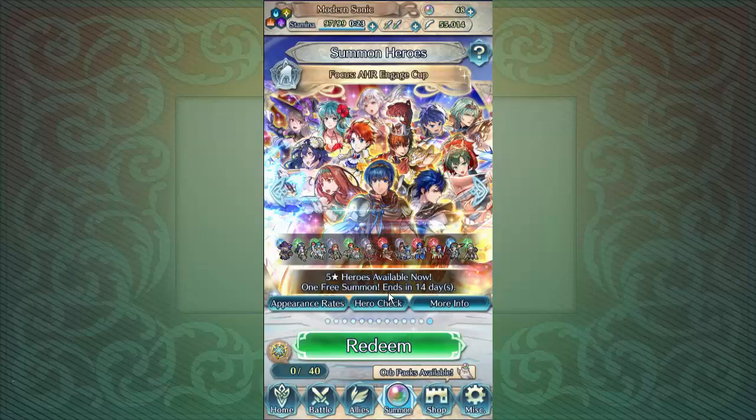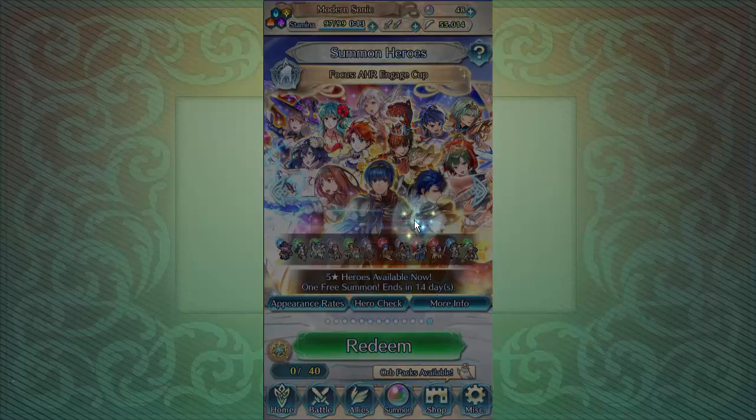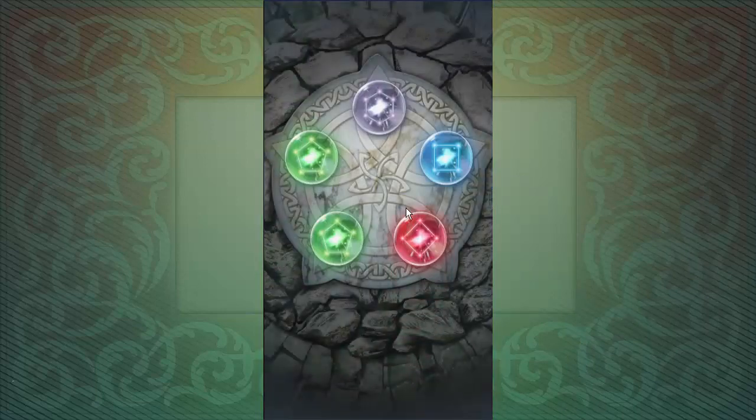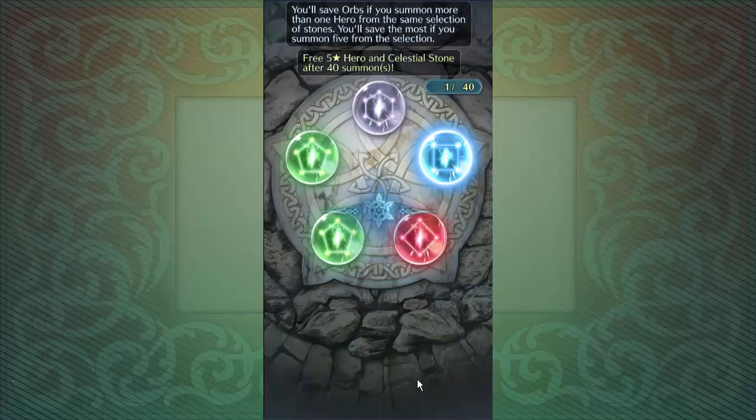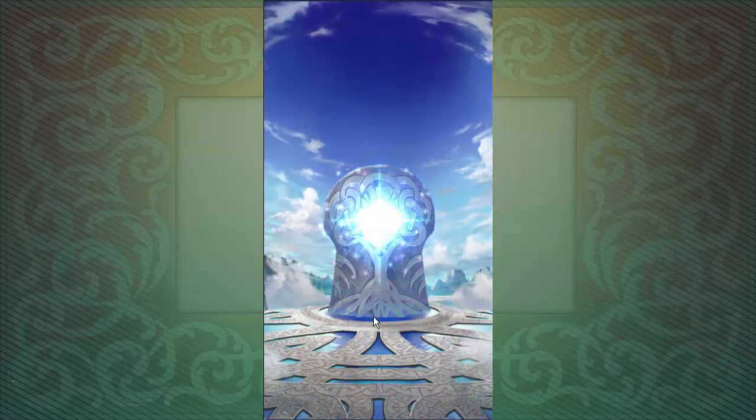Let's begin. I'm going to be taking my time on this summoning session. For this one I'm going to see if I can try to pull a few more coins in there, because she's obviously the best choice available for clearing maps quickly - I just need the counters to clear maps, get orbs, and all that stuff. So let's see what we get.